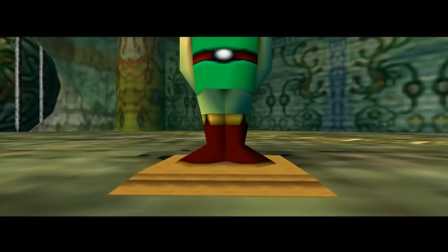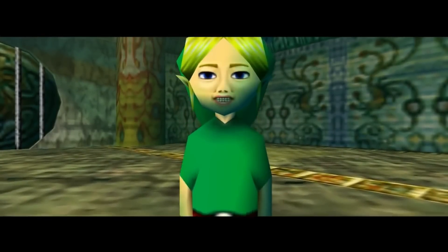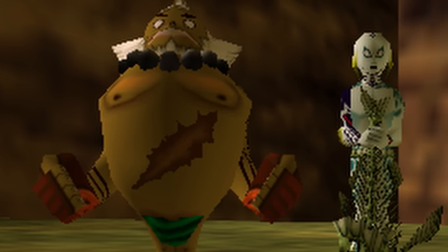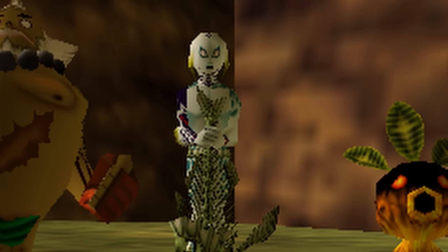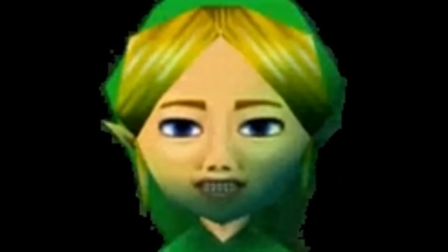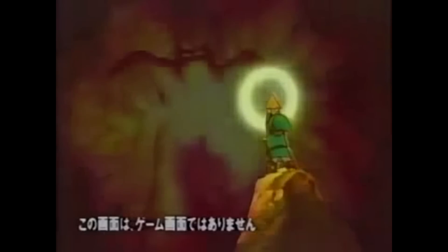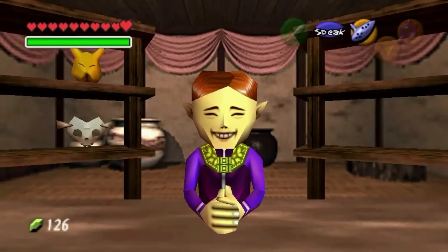Speaking of Miyamoto, one of the most famous pieces of iconography from the game is the Edge of Emptiness statue, which is very scary. These statues represent the original person the transformation mask is an extension of: the butler's son, Darmani, and Mikau. But who's the Link one of? The prevailing view is that the statue's face is based on Miyamoto himself. There's no official backing to this, but it's fitting since the series was conceived based on Miyamoto's adventures in the wilderness as a child. The one I'm less sure about is that the mask salesman is also based on Miyamoto — he even has a Mario mask on his backpack.